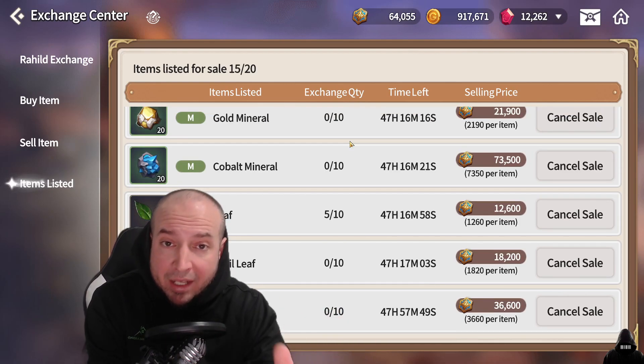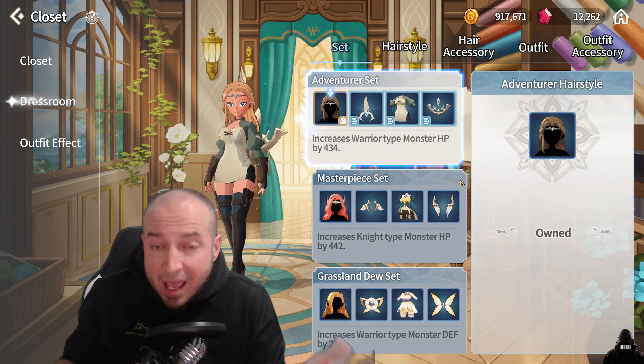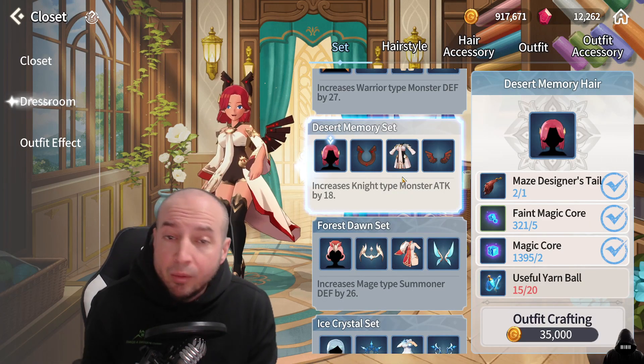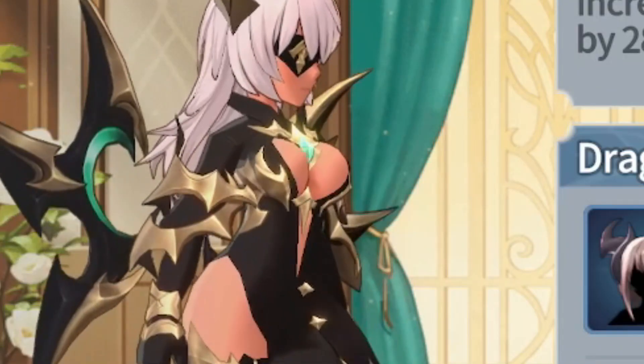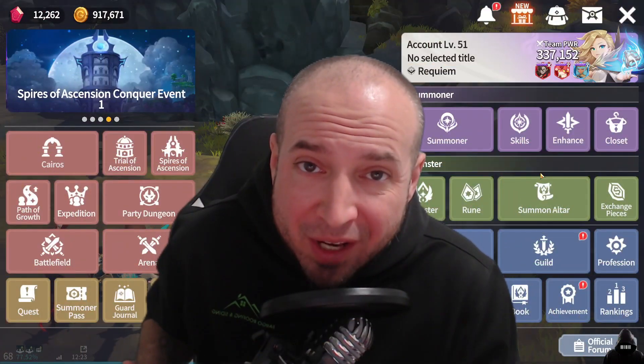Last but not least — outfit crafting. If you're really looking for something to do, this not only increases your power level, it makes your monsters stronger and your summoners stronger. And look how cool your summoner can be now, especially with all the side features. That's it for today's video.